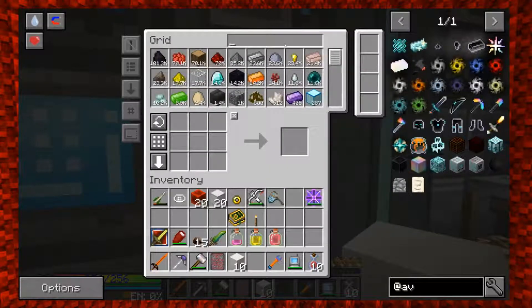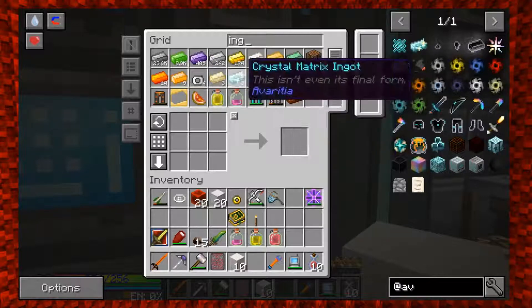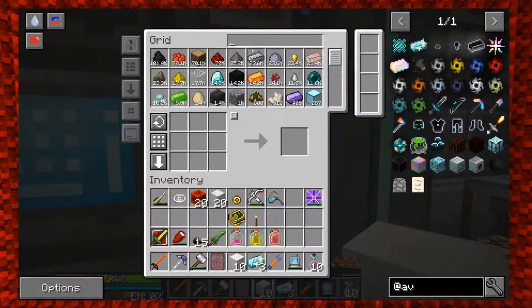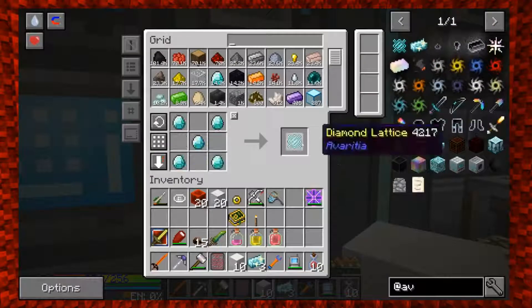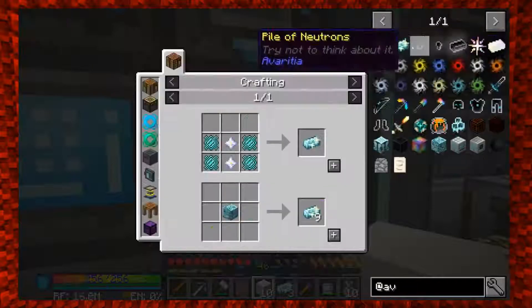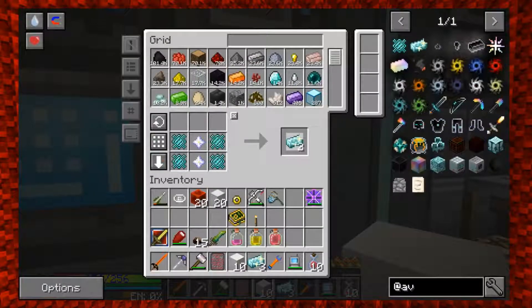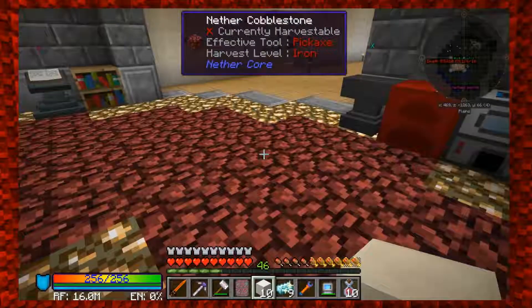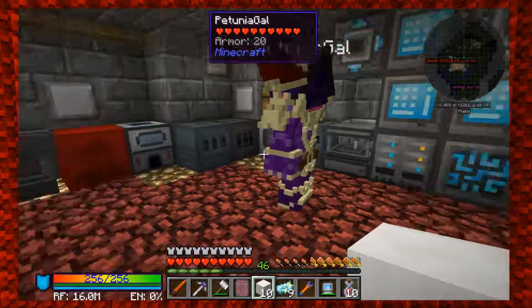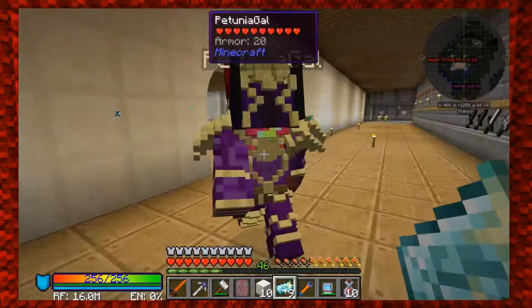We need seven of those crystal matrix ingots. We only have three left! I said it only made so many. Wait - we can make more, we've got nether stars and diamonds. Let me make a stack. Oh wait, I have some in the crafting table right here - I put it in the system. I got nine.